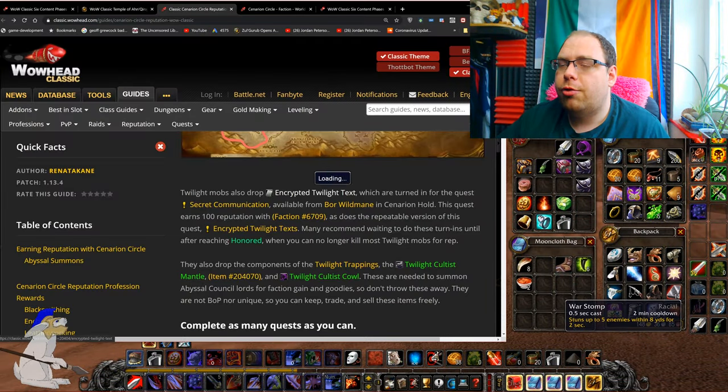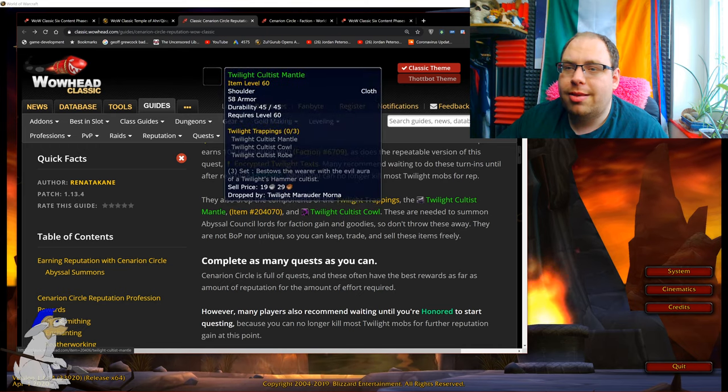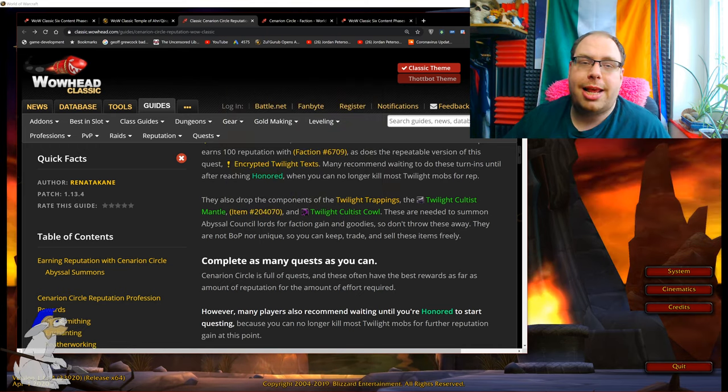Twilight mobs also drop the encrypted twilight text. Quests earn up to 100 reputation. You also probably want to farm the Twilight Cultist mantle, cowl and chest piece.